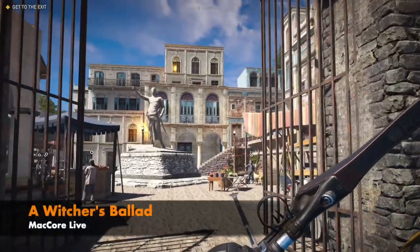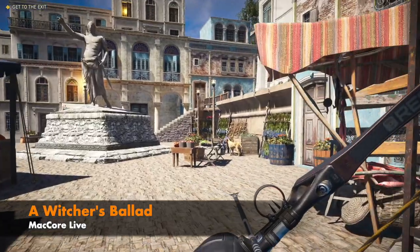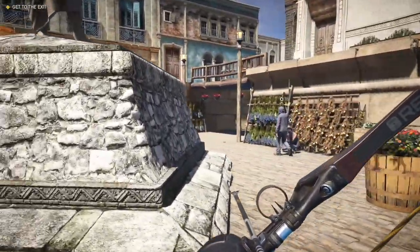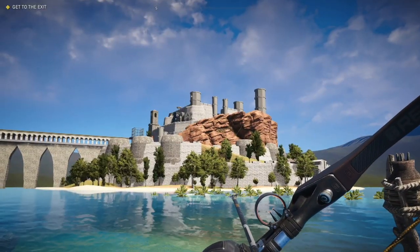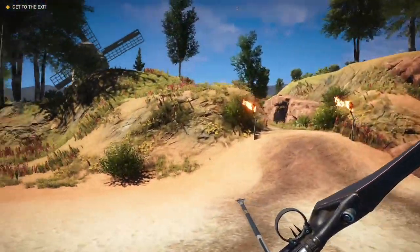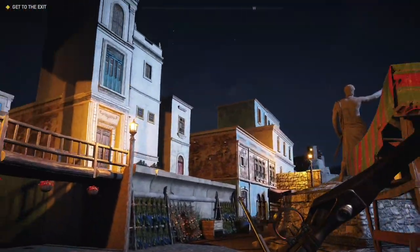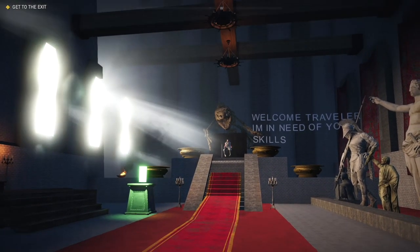We mark the halfway point of this list with an extremely special map called A Witch's Ballad by Mac Core Live. As the name suggests, this is heavily inspired by the Witcher franchise. The first thing that hits you right as you spawn in is that this map is gorgeous. Some of the natural areas can look a bit bare at the start, but the built areas are absolutely incredible — such as the village, which looks even better at night, or the castle, which is largely custom-made and features an incredible main hall.